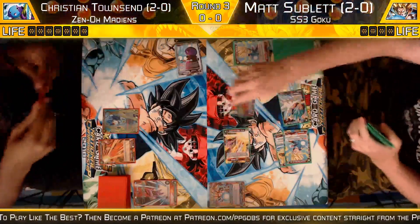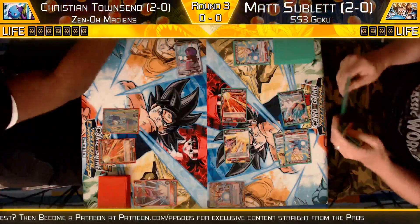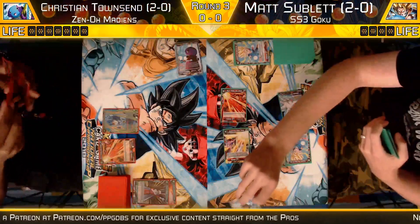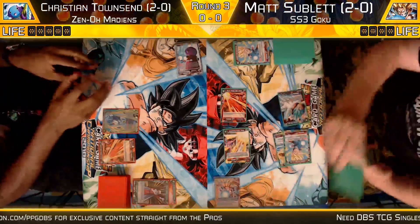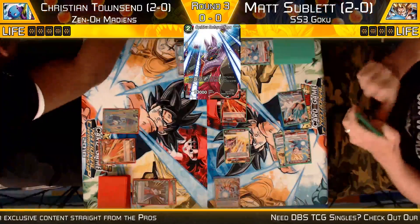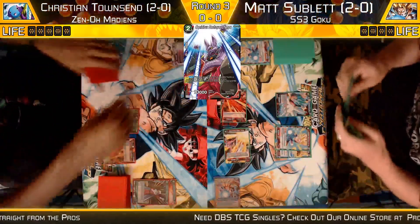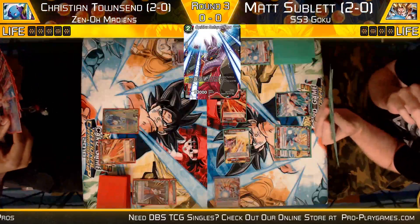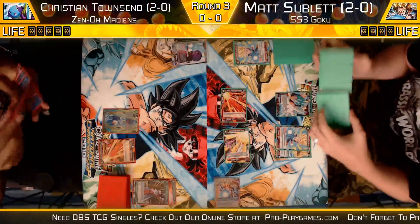I want to pop up the new Champa card for you guys so you can take a look at what this card does. It's actually a pretty cool card. Christian going to go to five life. Here's this new Champa card — very cool. It says: Auto — when you play this card, if your leader card is a god or universe six, choose up to two of your opponent's battle cards with 9,000 power or less and KO them. Pretty cool card against these free blockers that we see. A card that works pretty well with Zeno.